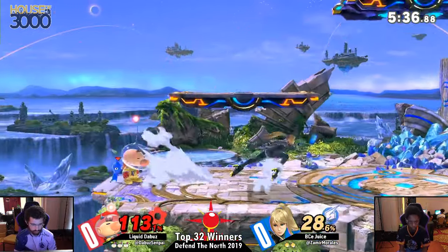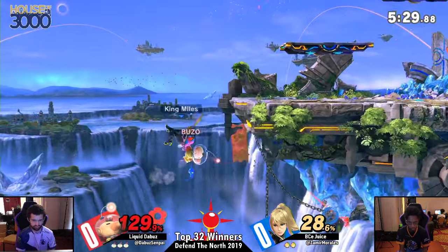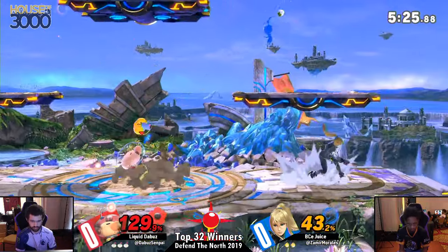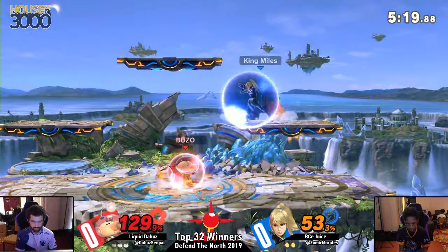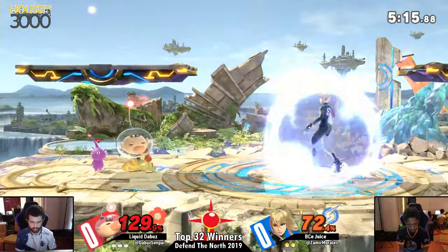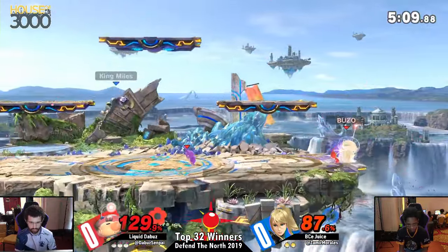For those who don't know, the Pikmin order goes red, blue, yellow, red, blue, yellow, white, purple. The purple Pikmin are the only ones that don't attach to the opponent and work like standard projectiles — they're also the heaviest hitting of all of them. You'll see Olimars toss purple Pikmin when they're trying to recover sometimes, but they'll also use that for smash attacks if they want to toss and cover off stage.